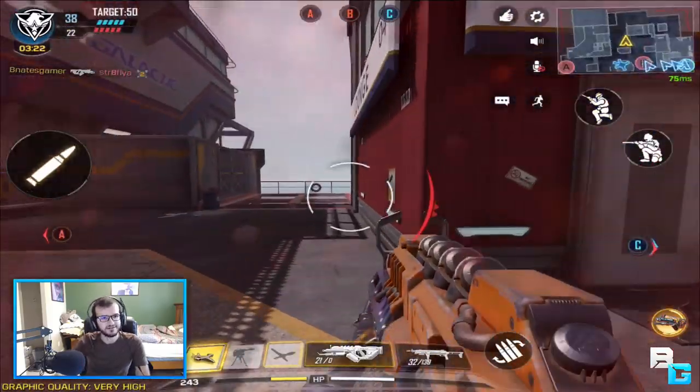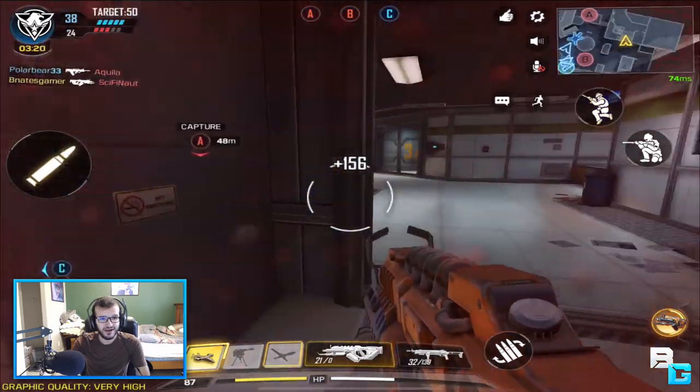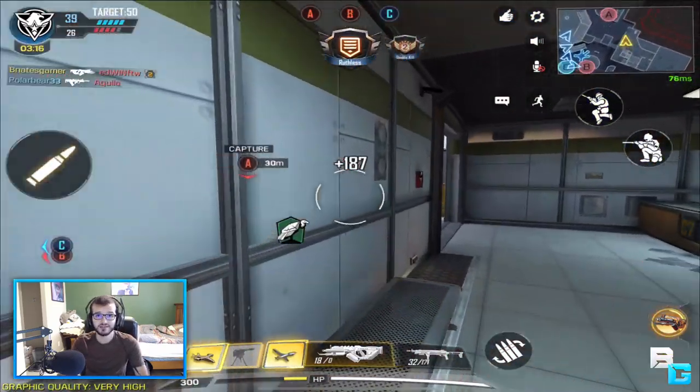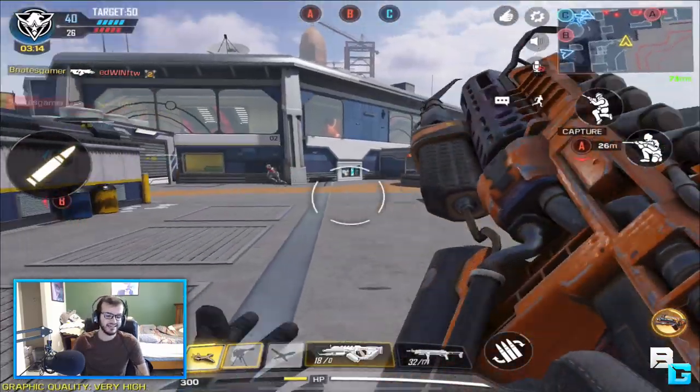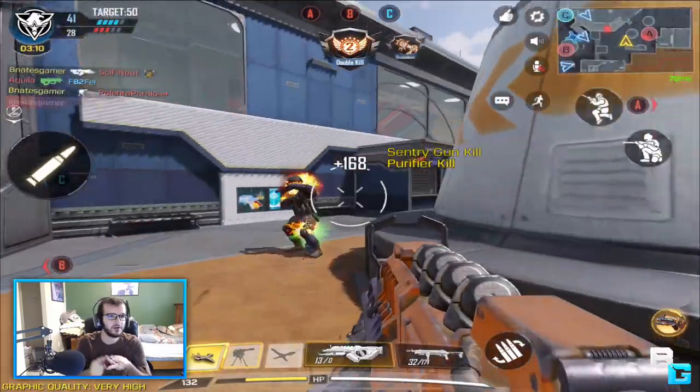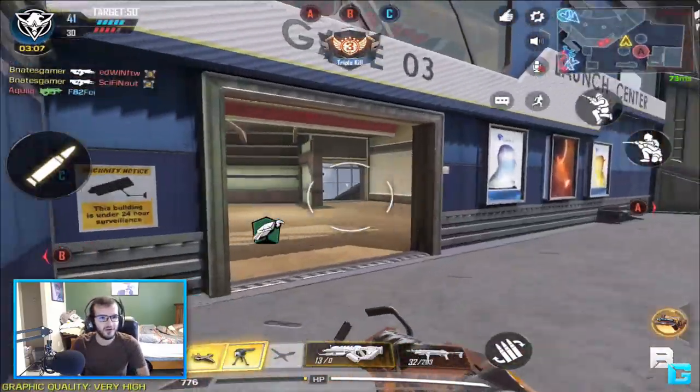They actually added a brand new map called Takeoff. This map was originally in Black Ops 1 and then remastered for Black Ops 2, so it's nice that it's coming back. It's available in TDM, Domination, S&D, Hardpoint, and Free For All.